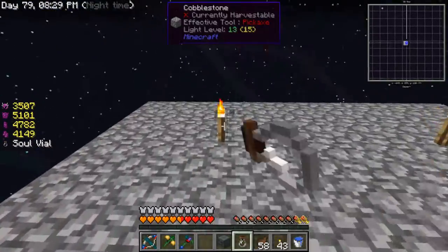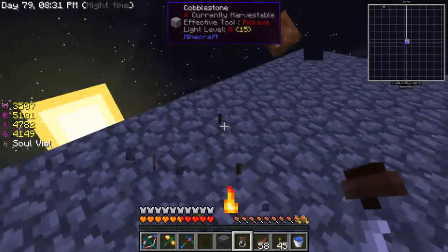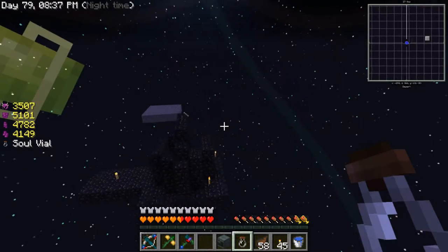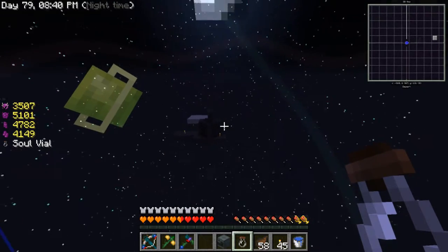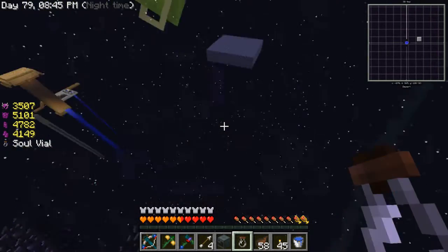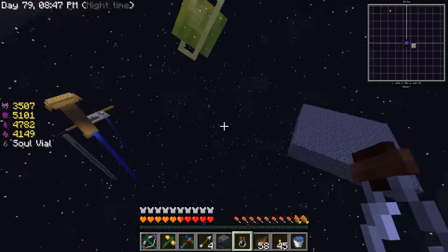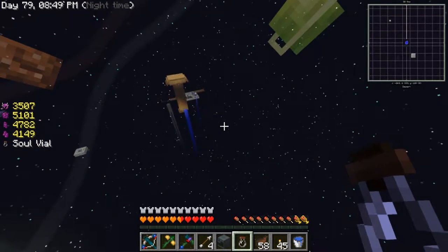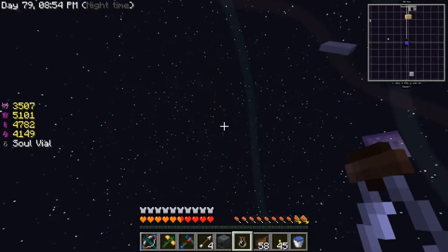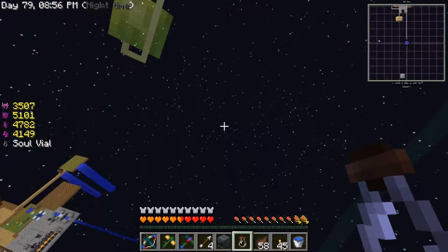I could just put down a block of cursed earth but I can't be bothered. The drops are still there — that's funny. I'll pick them up. Zombie, please spawn — it will make life so much easier for me. No zombie... I can see it on my map though.